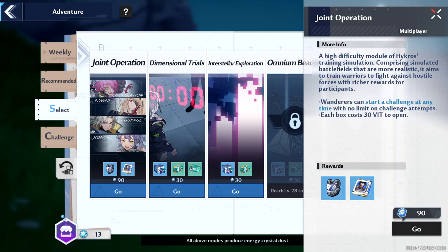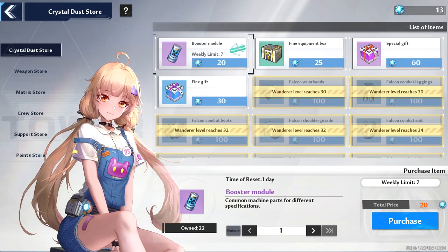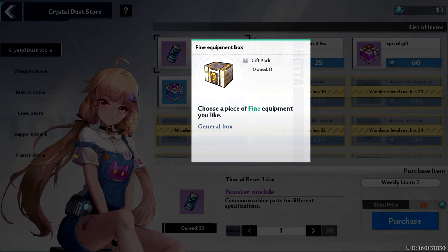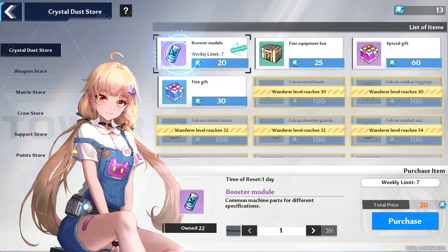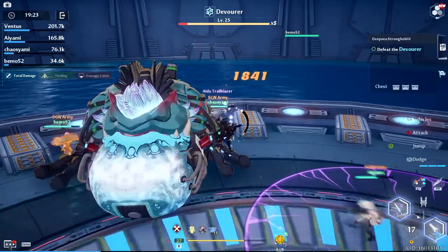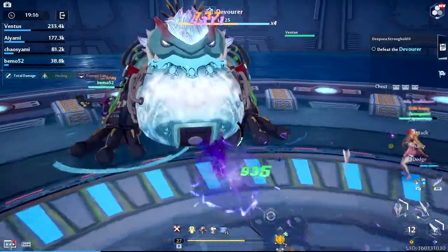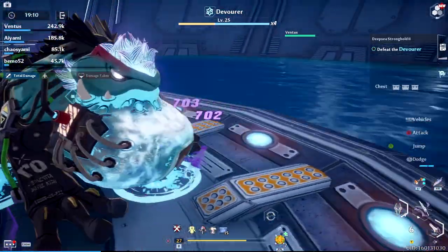Or you can choose option 2. When you click on the weekly adventure and choose the select option for joint operations, dimensional trials, and interstellar exploration, in the bottom left corner of that window you'll see a pinned icon with a currency next to it — this is your crystal dust. Right around level 25 your options in the crystal dust store will change and you'll get the chance to buy equipment boxes. They are cheap and each box gives you one piece of equipment. My suggestion is once you hit level 25, do every mission or game mode that shows character equipment among the rewards, collect all the equipment you can, and then once you're out of vitality, see what you're missing and get it from the crystal dust store.